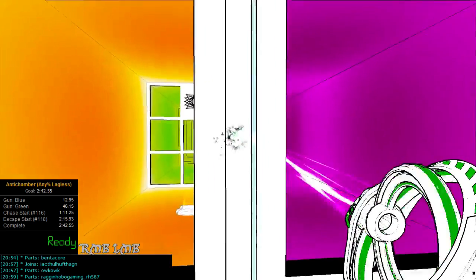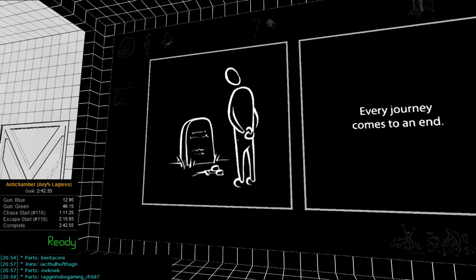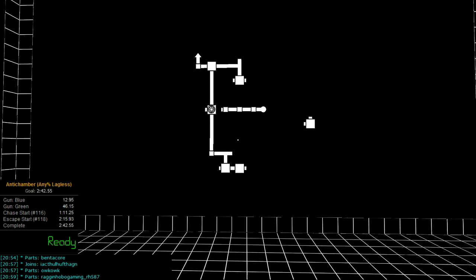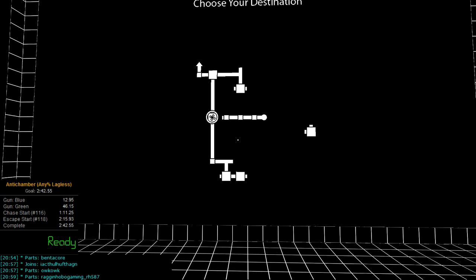That's the new glitch explained and the new route explained as well. Have fun with it. For those who have already run Lagless, your times are very outdated and we don't know what we're going to do with the leaderboards currently, but I'd assume most of you will replace your times with this new route. If not, we'll probably just leave your old time. That's the walkthrough for the new Lagless route.